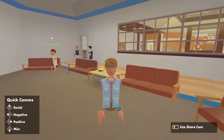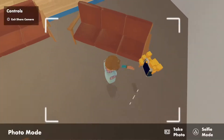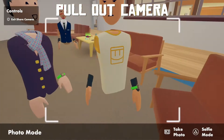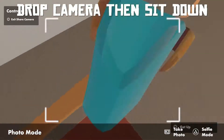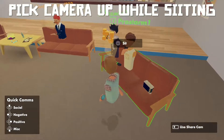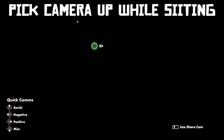Hello guys, today we're gonna do a glitch which involves flying in Rec Room. First you have to pull your camera out, then you have to drop your camera, then you have to sit down, and you have to pick your camera up. It doesn't always work, so if it doesn't work just try again.